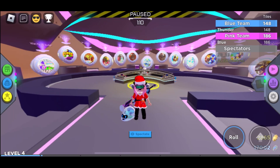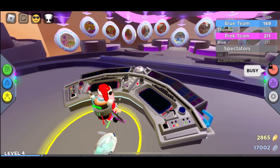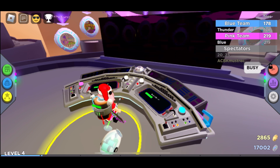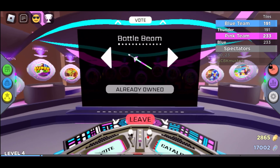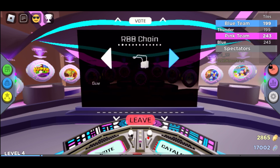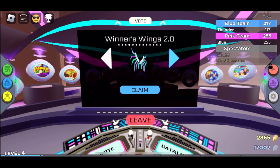So you might be wondering, why is there no badge for the Winner Wings 2.0? You haven't claimed it yet. You gotta go to the voting terminal right over here and then go claim it in the voting terminal. You'll see the battle beam where you claimed it. Scroll down and you should see the Winner Wings 2.0. Click the claim button and you should get it right there.